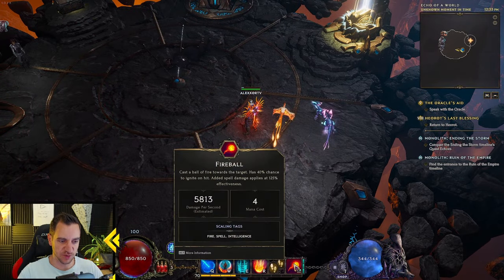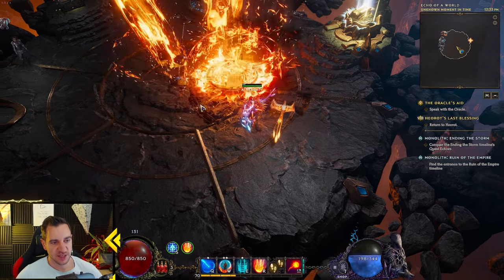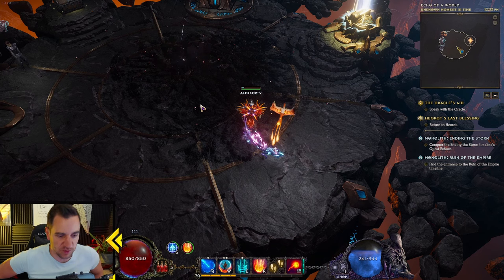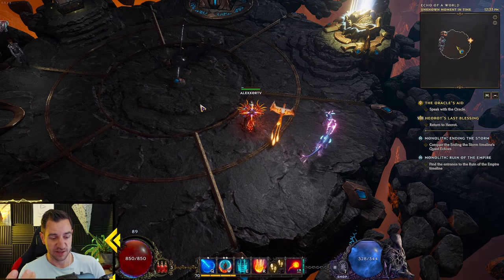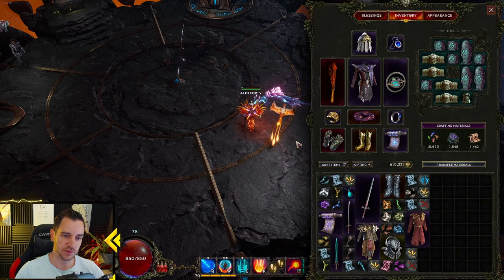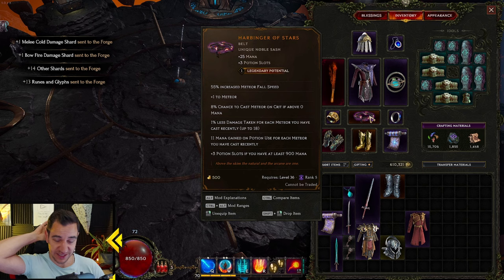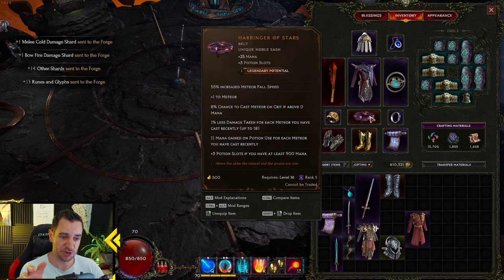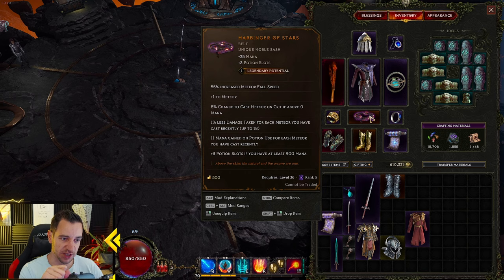With bosses, you just keep spamming R — or whatever you put your meteor on. Very simple play, but very crazy. It comes down to this one item. I can actually show you right now: the Harbinger of Stars — you need this item. We'll go over items later in general, but if you don't have this, you can't run the build as it is, because this is what activates it. So if you don't have it, farm it first, then come back to this video.